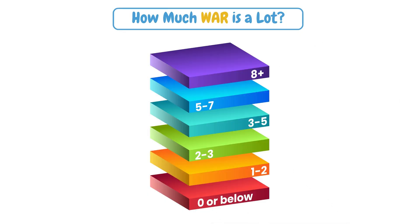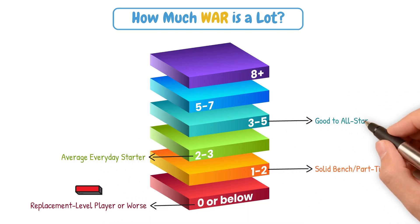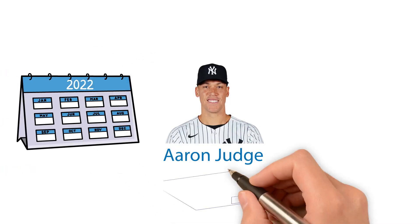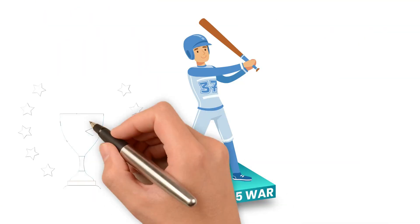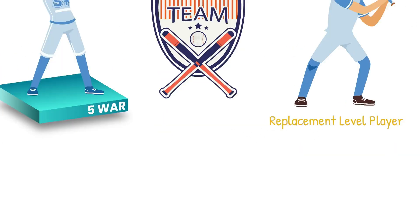So that leads us to the WAR scale. Here's a rough guide on how to read WAR values for position players. Zero or below is replacement level or worse — yes, WAR can be negative. 1–2 is a solid bench or part-time player. 2–3 WAR is an average everyday starter. 3–5 is good to an All-Star level player. 5–7 is a superstar season. And 8 and above are MVP candidates. If you think back to Aaron Judge's 2022 campaign, he posted around an 11 WAR — one of the best seasons in the modern era. A typical All-Star might land around 4–5 WAR. So when someone posts a 5 WAR, they aren't just good, they're borderline elite.